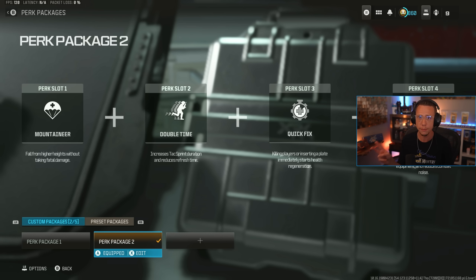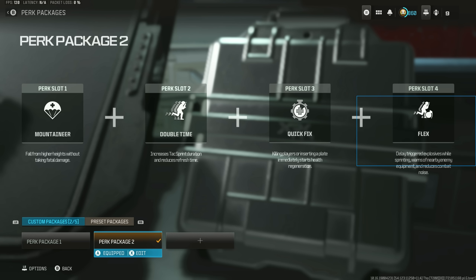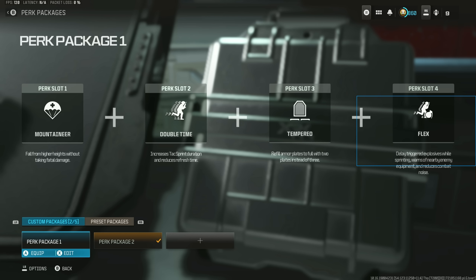I've kind of been going back and forth with two different perk packages as of late. The first consists of Mountaineer, Double Time, Tempered, and Flex. The second consists of Mountaineer, Double Time, Quick Fix, and Flex. And truly, it's just a matter of preference. Quick Fix allows you to regen way faster, whereas Tempered allows you to just plate up faster so you can get back into a gunfight.